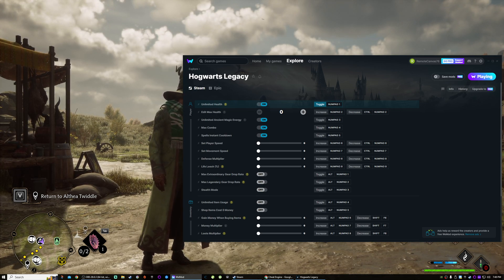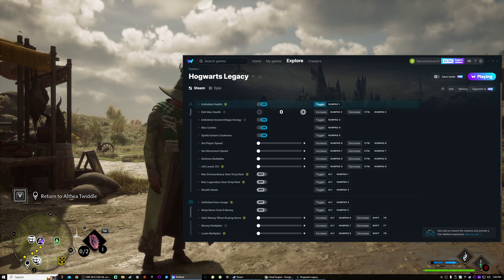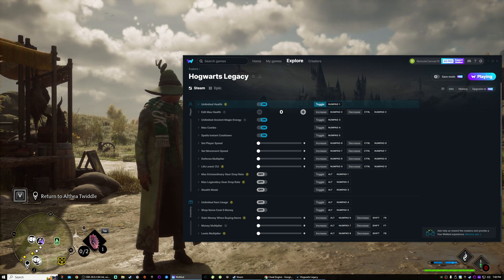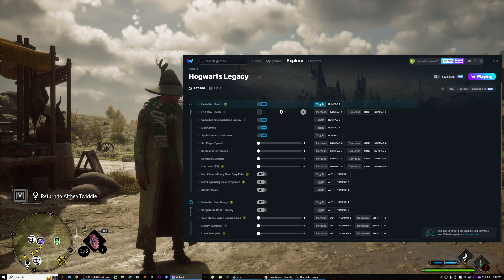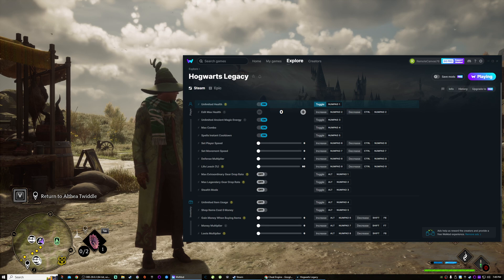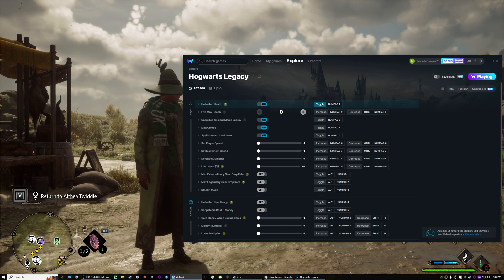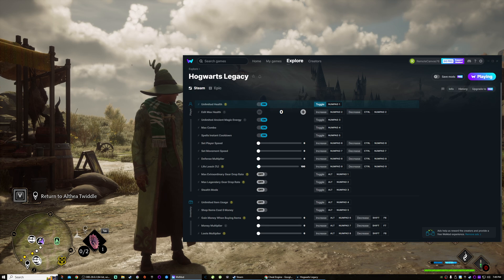The movement speed we'll do last because I always like to have a little bit of fun with movement speed. Life leech percentage — in this case we would hit nine on the numpad to change that value, and then hold Control and hit nine to decrease that value. 100 — I guess, why not.